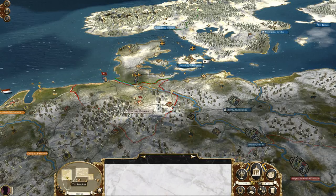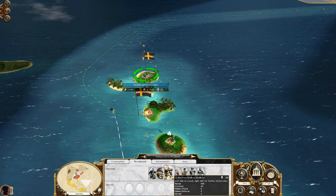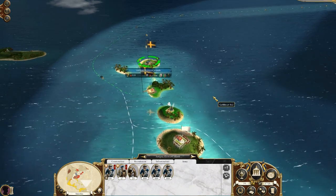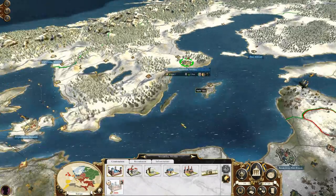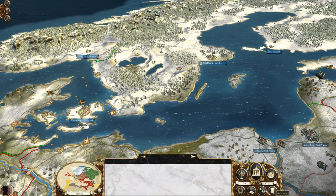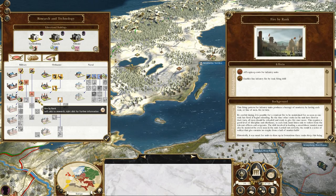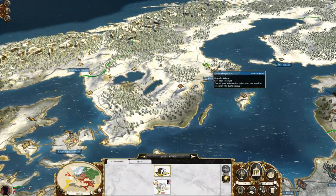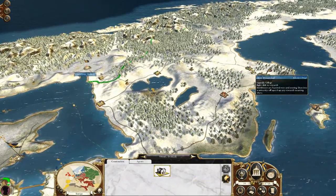Now let's check the New World. In my last battle, the normal cannons actually killed more than my howitzers, which I found quite weird but that might just be how it works. Now fire by rank — oh that is so awesome, yes I'm going to get fire by rank. Let's go!